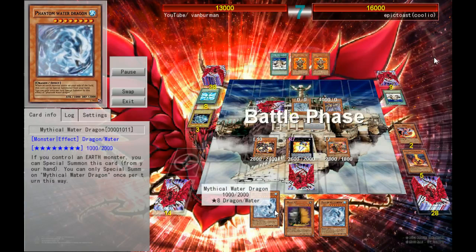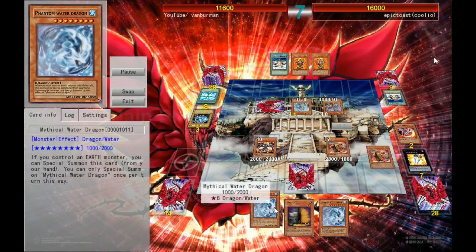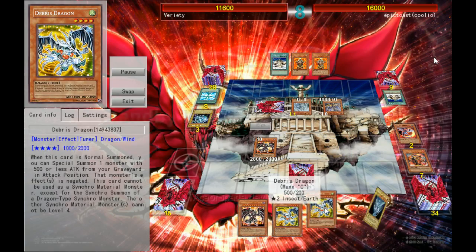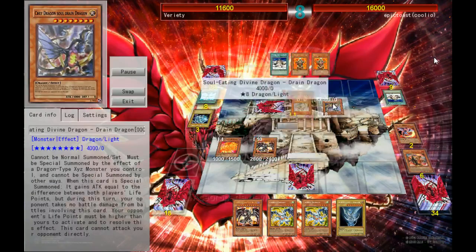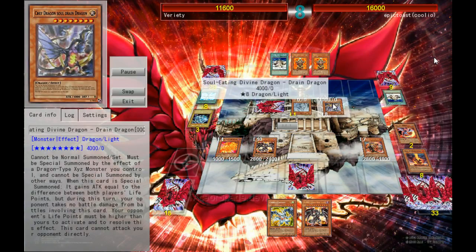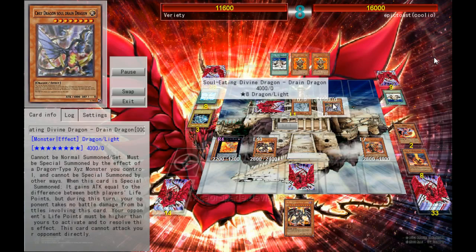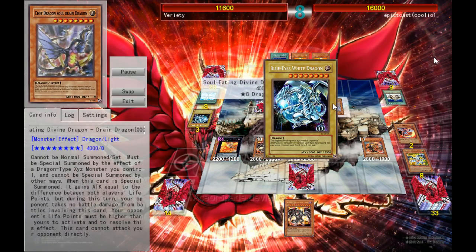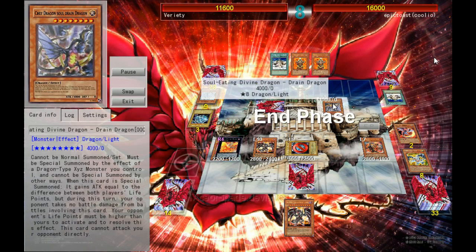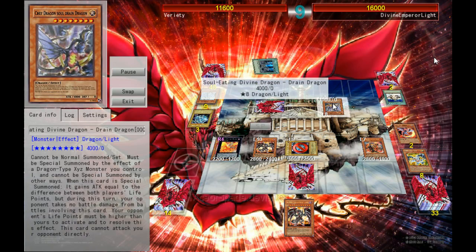My partner is also using the Phantom Water Dragon and the Earth Dragon as well, which basically just allows you to XYZ until level 8 is easier. And to bring out this — I don't even know what it's called. Dragon Soul Drain Dragon? I don't know. He's only supposed to be able to be summoned by an XYZ monster, but unfortunately he is glitched on Dueling Pro at the minute, which means you can summon him using Monster Reborn.